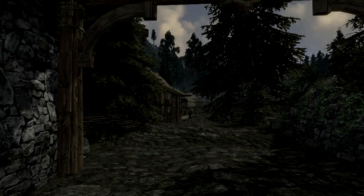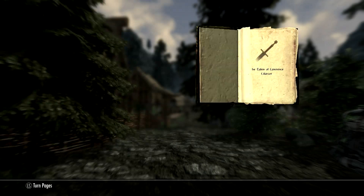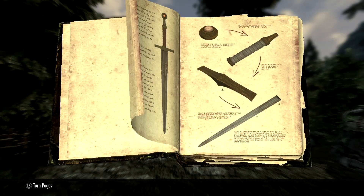To start your quest for this mighty sword, you will have to first head to Riverwood and find a book called the Tales of Laurence Lilacore. This book will tell you where to find the four pieces of Lilacore, which you will need to create the weapon.